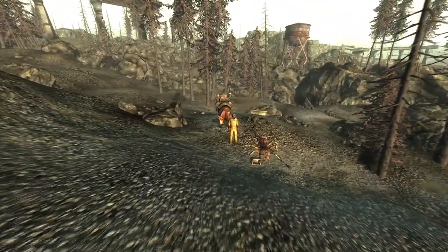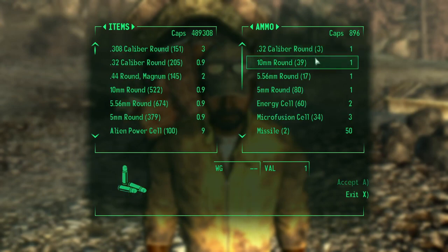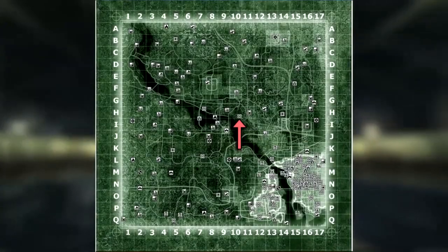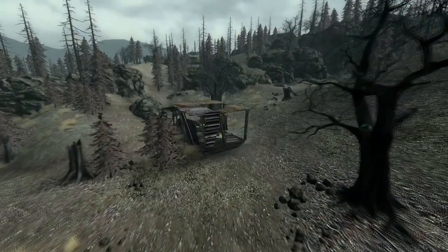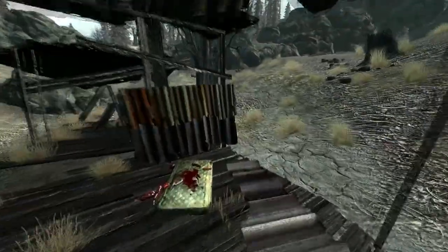Next is the final weapon, known as the Shishkebab. The first schematic can be sold to you by the travelling caravan merchant Lucky Harith. The second schematic is given to you at Meresti Metro Station by Vance after completing the quest Blood Ties. The final schematic can be found at an unmarked Outcast Shack west of the Satcom Array NN-03D.